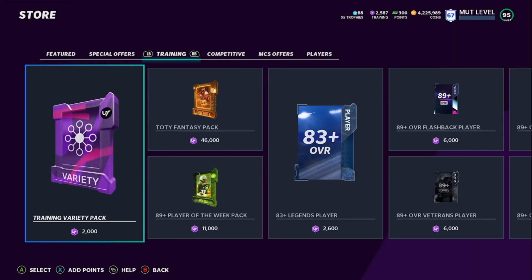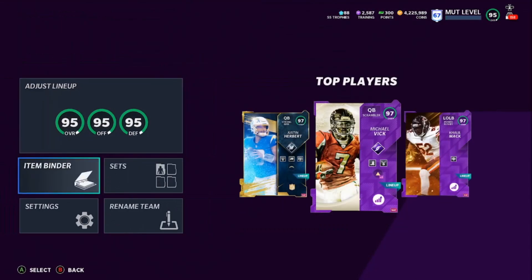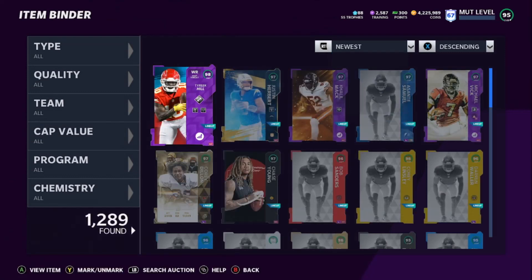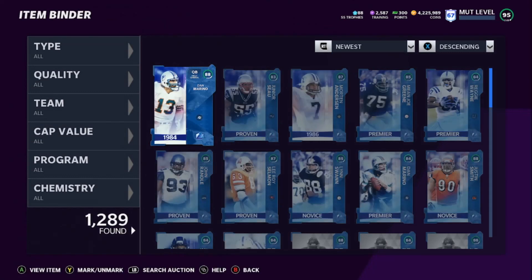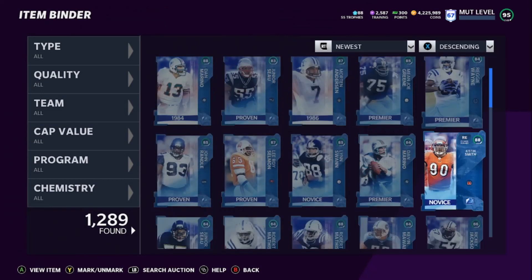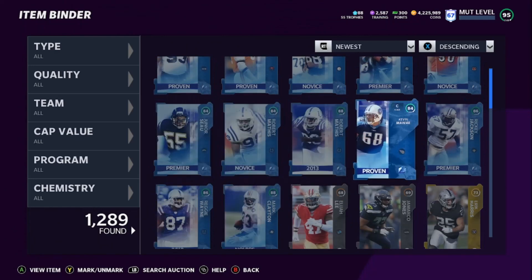We absolutely killed it with that roll right there. That roll was pretty much profitable in itself, but that's not where we're going to make all our profit. So let's come in here and see what we got for the newest cards — the 83s and 84s. We got one, two, three, four, five — we got five 84s.